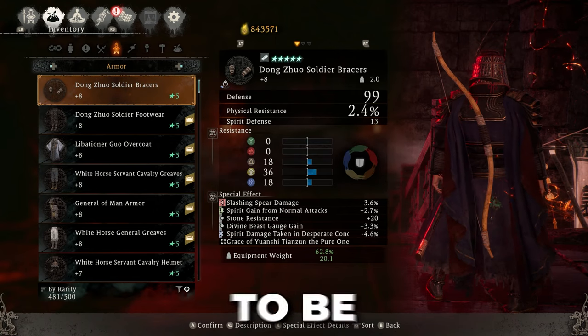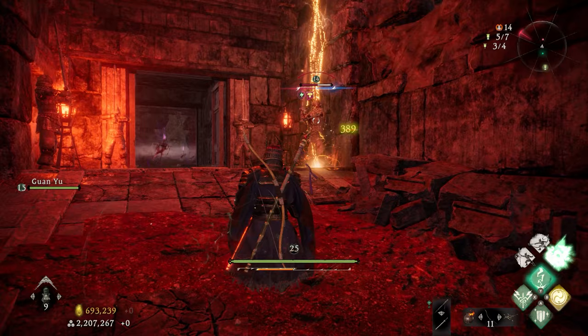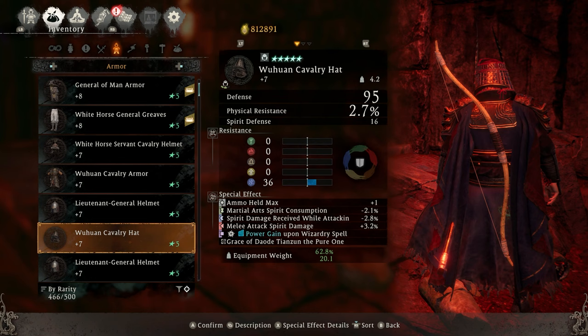Do you guys want to be absolutely swimming in five-star gear and gray sets in Wo Long: Fallen Dynasty? I found the newest and best way - by far the fastest way yet - to get five-star gear and gray sets in the game. I literally got two or three full gray sets and like 30 or 40 five-star items in a little over an hour or an hour and a half of farming.